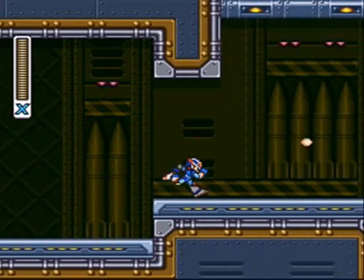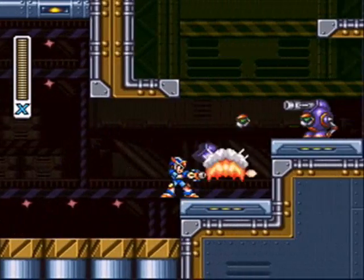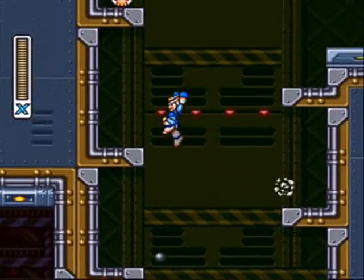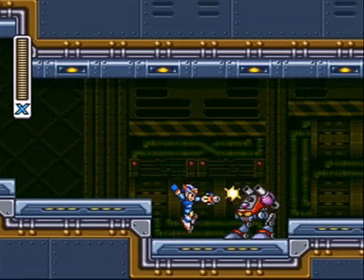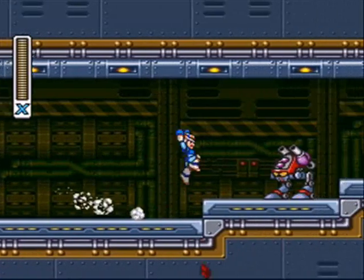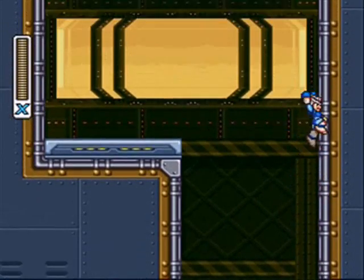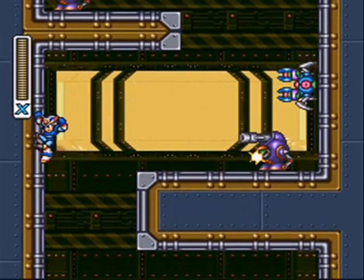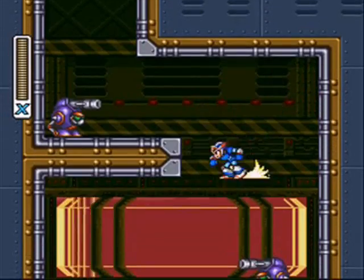Up that path is another mech armor platform, but since we don't have a mech armor to use, we can't really go up there. You'd need the mech armor for this area to find the hidden Dr. Light chips, which I haven't discussed yet. There are four pink Dr. Light capsules hidden throughout the levels — they're the question marks when you scan the level select. Those chips — I don't want any of them.